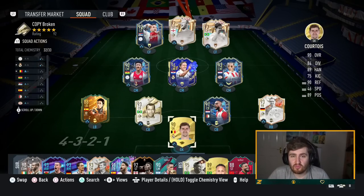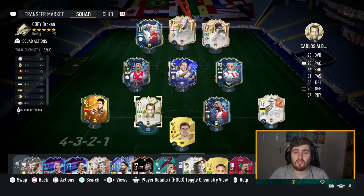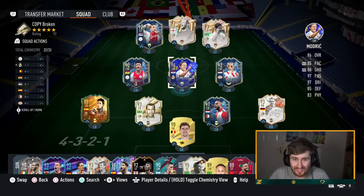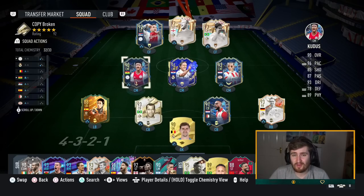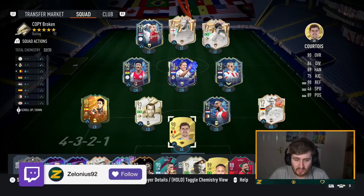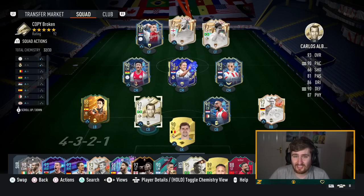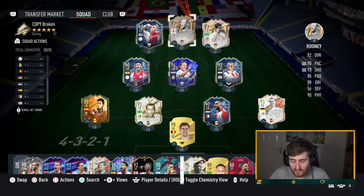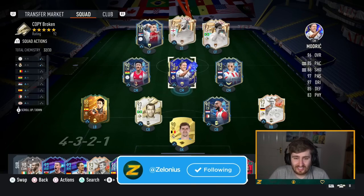Hey guys, Zelonius here. Welcome to another video on the channel. In this video I'm going to show you a formation that has absolutely torn people apart in FIFA 23. It has been a meta staple of the pro scene this year. I've been doing videos about it in the last couple of weeks but I want to do another one to really go in depth and explain how to use it. We are talking about the 4-3-2-1. This formation is genuinely insane — it's very good going forward, arguably the best in the game.